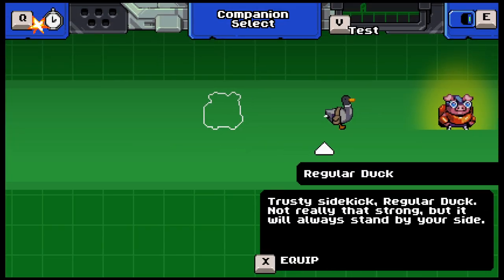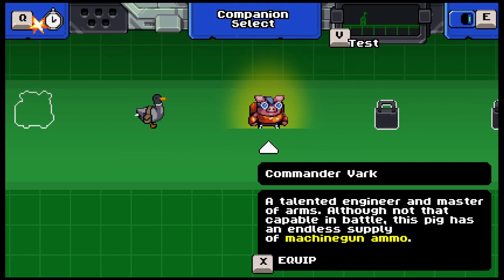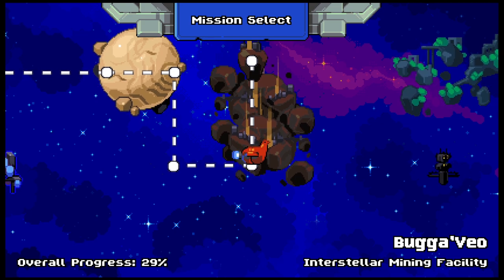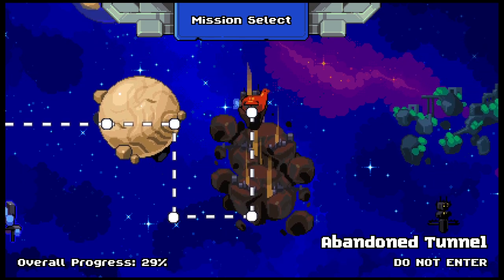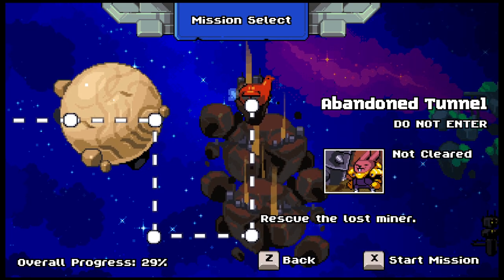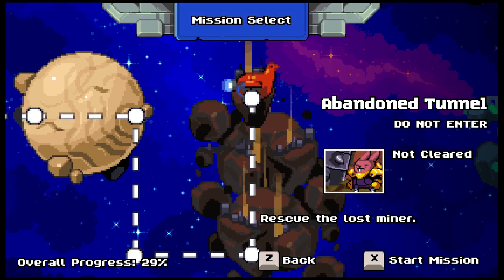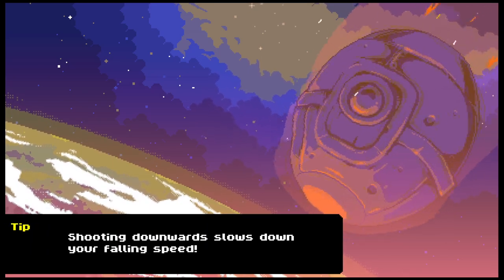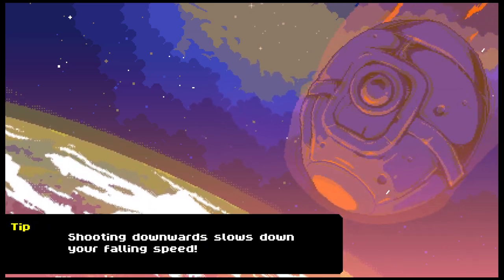Do we have any new companions? Nope - I think we'll keep Commander Walk. Let's see if there's another mission we can do here quickly. We got another one on the Boko Asteroids - Abandon Tunnel, Do Not Enter! You know we're gonna enter. Here we go. I'm liking this game so far - it's just mindless fun.